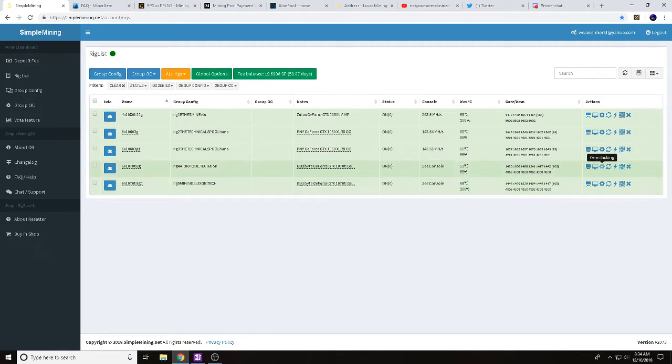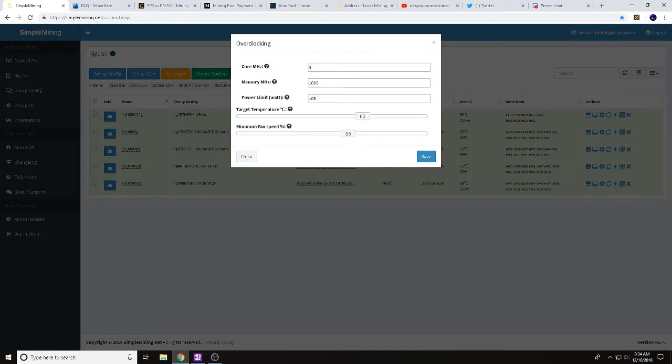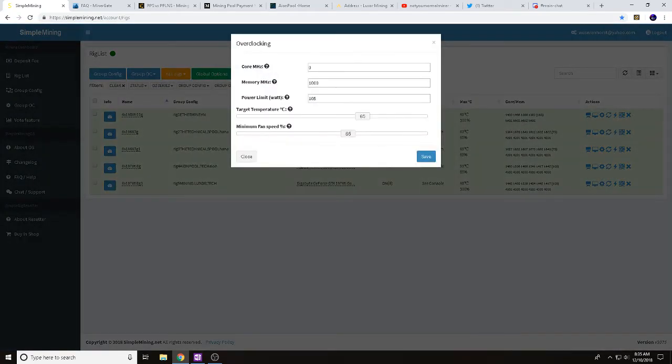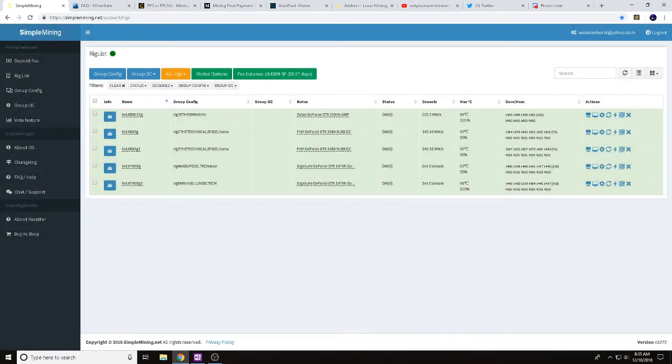We're using SMOS or Simple Miner, and we are using GMiner version 1.10. As far as our overclock settings go, we've got Core 0, memory of 1000, power limit of 105 on both rigs. When I say identical, these rigs are identical — they hash the same.